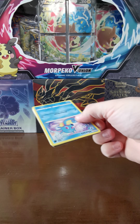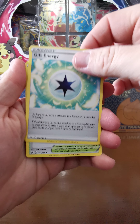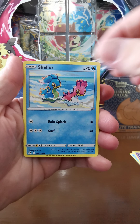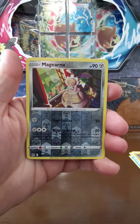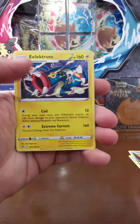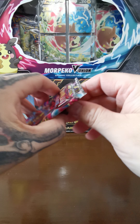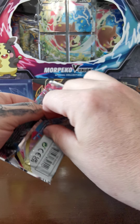On to the Lost Origins pack from the Sword and Shield series. Cards pulled: Gift Energy, Lost City, Cyndaquil, Hoopa, Shellos, Goomy, Ducklett, Magikarp, and Electrode. That's it from that pack. On to the last Lost Origins pack.